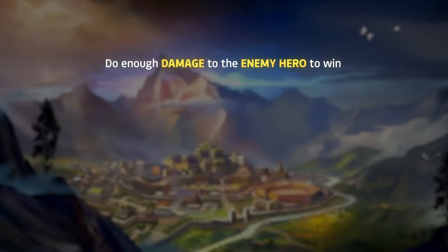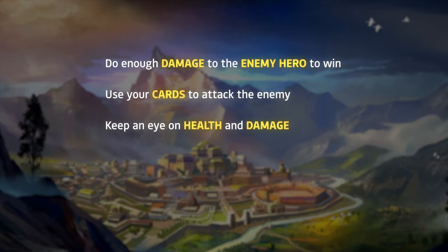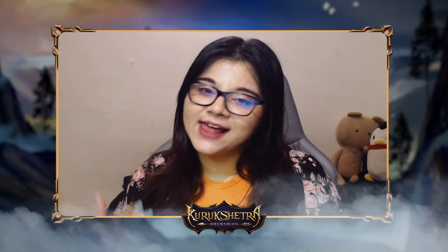Let's take another look: Do enough damage to the enemy hero to win. Use your cards to attack the enemy. Keep your eye on health and damage. Your actions cost Soma, and plan out your turns. And that's it for our 5 quick tips and tricks to help you get started in Kurukshetra Ascension. Please like, share and subscribe so we can keep making videos like this. I will see you guys on the battlefield — Mihira out from Studio Sira. Bye!